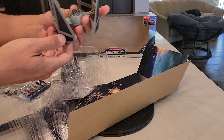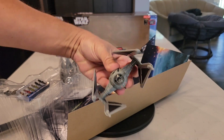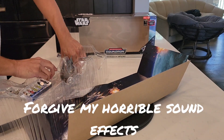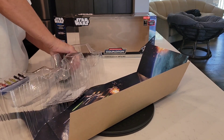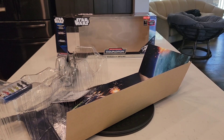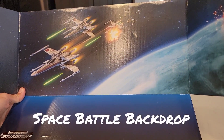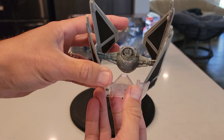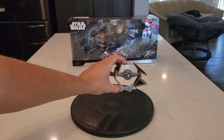These peel out easily, and they do have that button on the bottom — so there's an interceptor. Here's another look at that backdrop. I'm going to put it back inside the box in the plastic blister just in case there's something wrong with this set. These stands are bare minimum, but they give it the appearance of hovering — that's what the display stand is for.